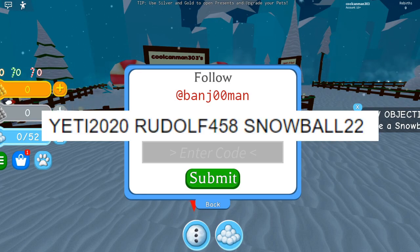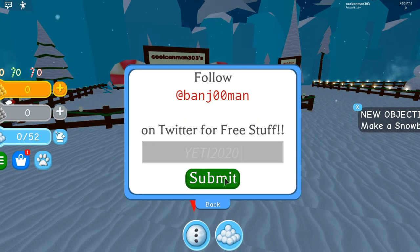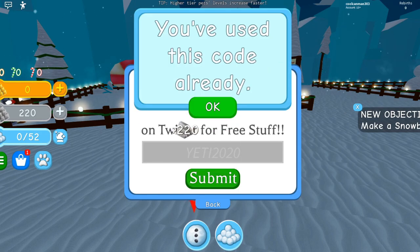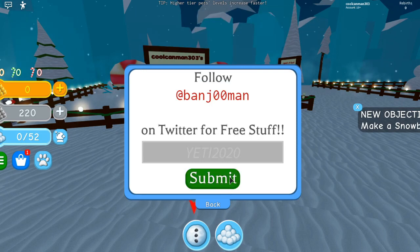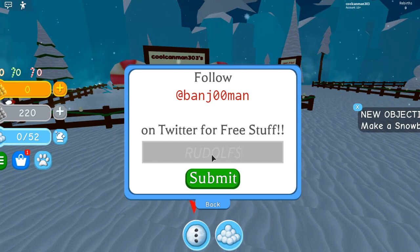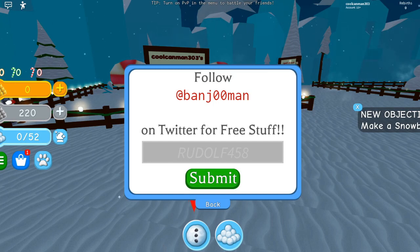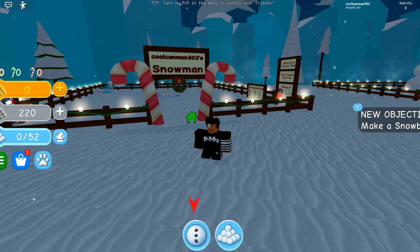Go ahead and type those in — you can just pause the video. Okay, I'm going to put them in now. Yeti 2020. Does that work? Yeti 2020! I can't tell if that worked or not. Okay yeah, we did use that code. We got some silver. Next up is Rudolph 4-5-8. And snowball. I guess the only one that works is Yeti 2020.